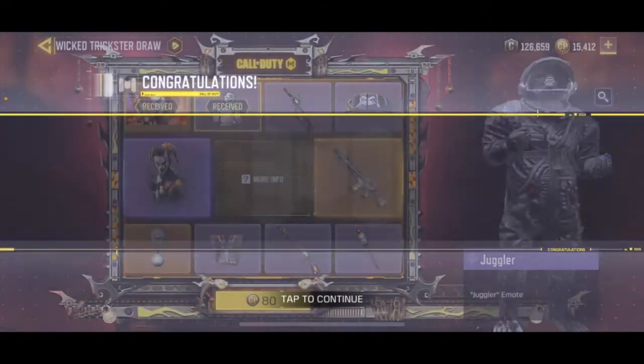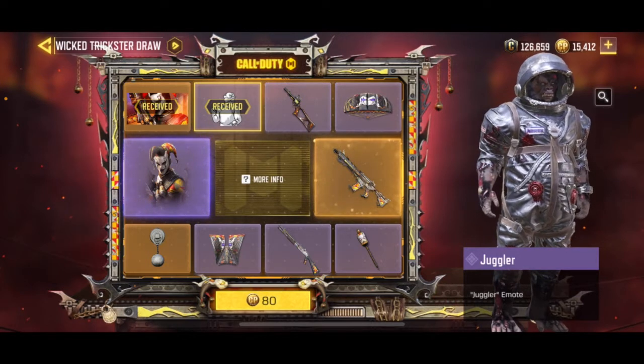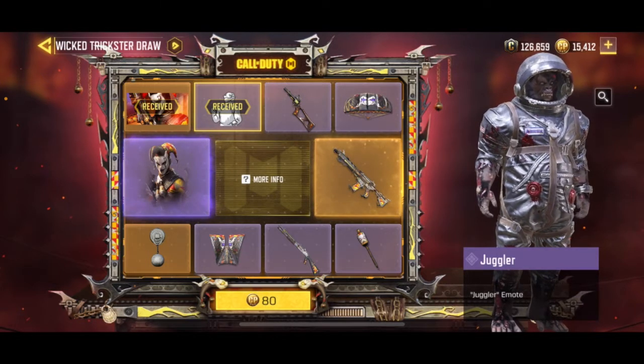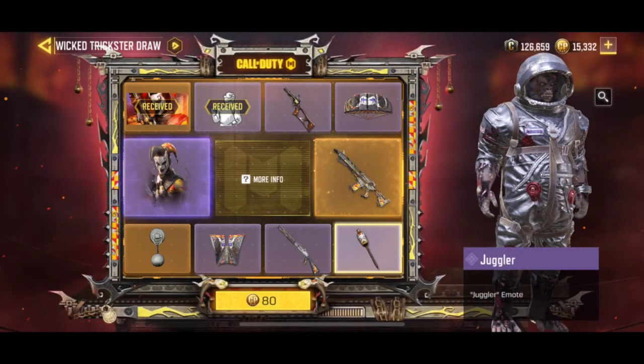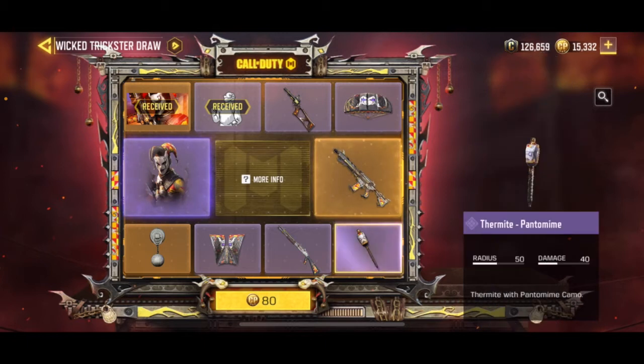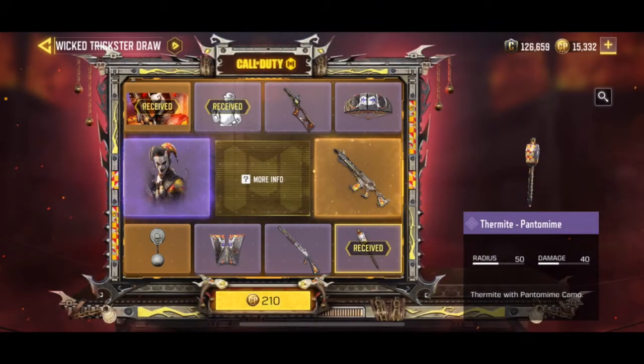Alright, we got the emote — yeah, this is a cool emote, look at that! Now for 80 card points, let's try. So we have 125 already — total of 125. The termites. Okay, now the termite has a skin, so nobody cares, you know — you just throw it and it blows up.